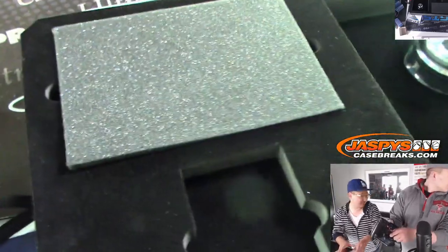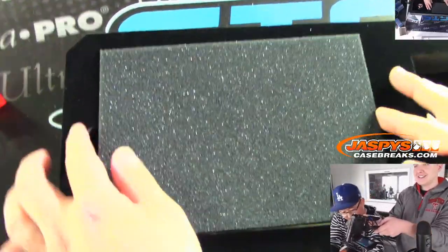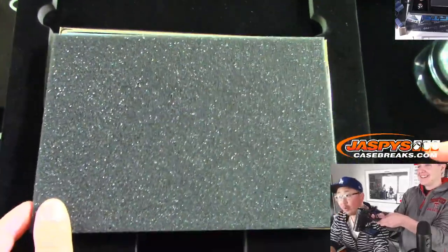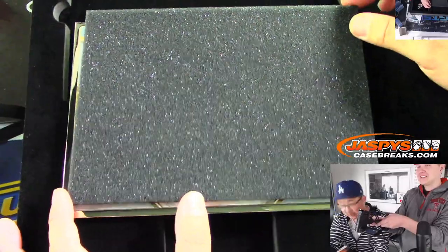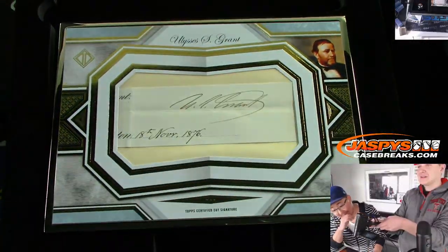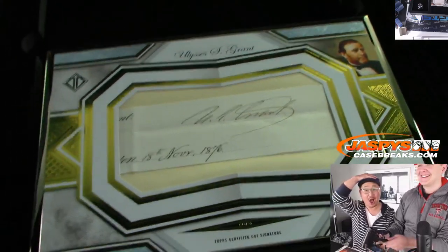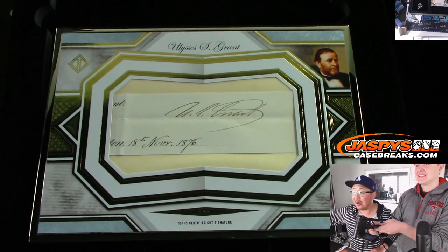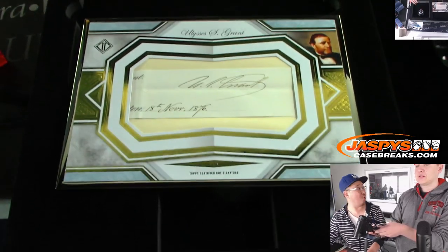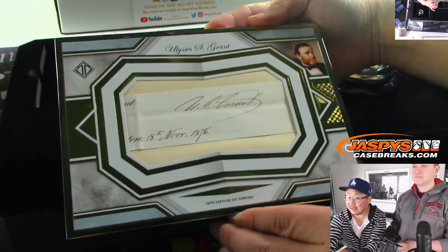Last but not least — cut autograph goes to Tyler S. I saw something. Ooh — President? Oh my God — wow. That's Ulysses S. Grant! 1876, dated. Wow. Ulysses S. Grant — Topps certified cut signature, one-of-one. President, Civil War general, 18th president. That is amazing. What document is that from? 1876 — can you believe that?